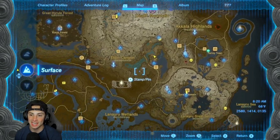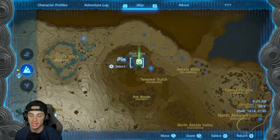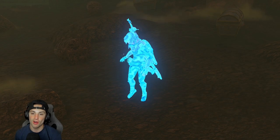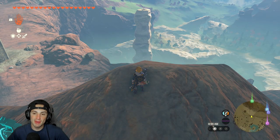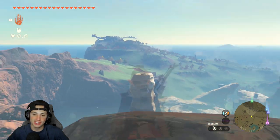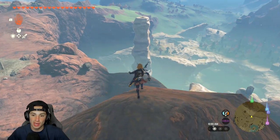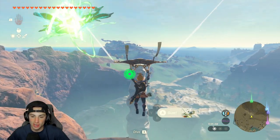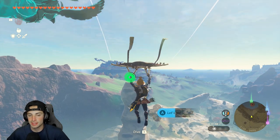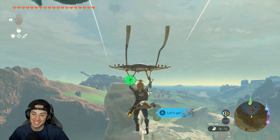Now I'm going to showcase exactly where to find all three pieces of armor. The first piece is over at Skull Lake, at the eye of the skull. I fast traveled to the shrine right above Skull Lake because you need to get up on high ground and glide over. However you want to get there, head over to Skull Lake, climb up, and get inside that cave.